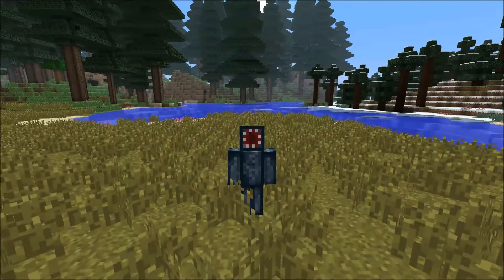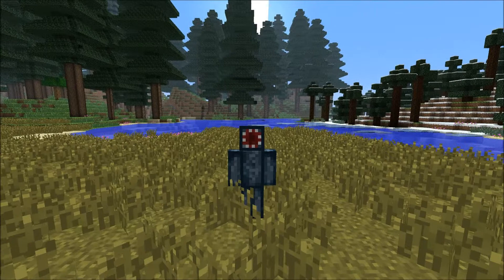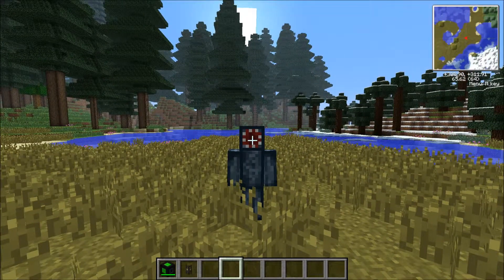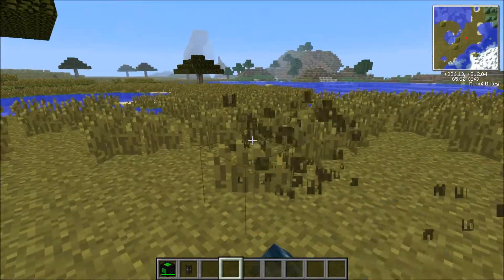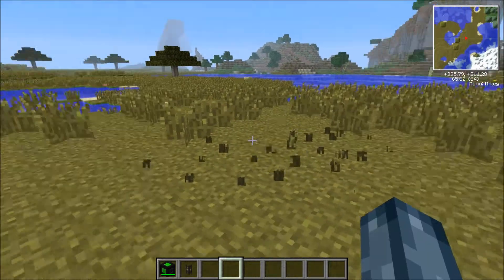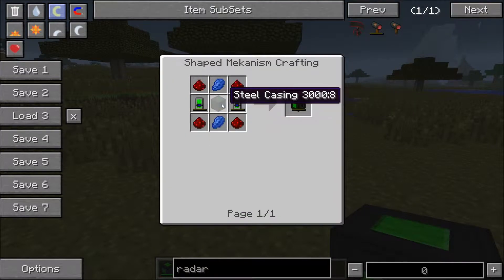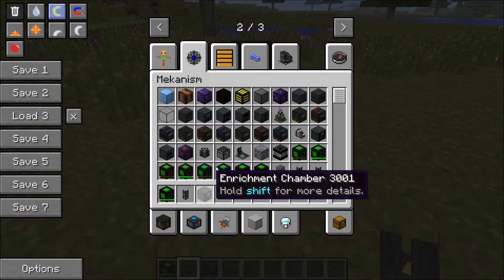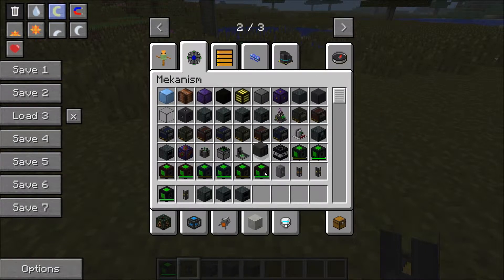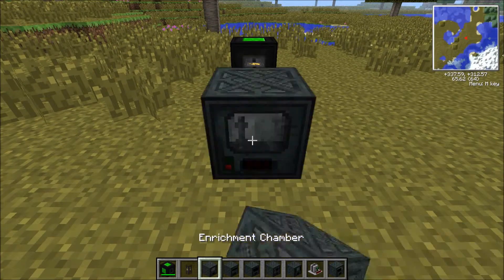Hey guys, welcome back to another YouTube video. Today we're beginning the brand new Vaults series, since I've been playing Vaults quite a lot. This first episode is going to cover the basics for new starters, because a lot of people I've been playing with don't actually know what machines they need to begin. So we're going to need an enrichment chamber, an osmium compressor, a combiner, a crusher, a purification chamber, a metallurgic infuser, and an energised smelter.